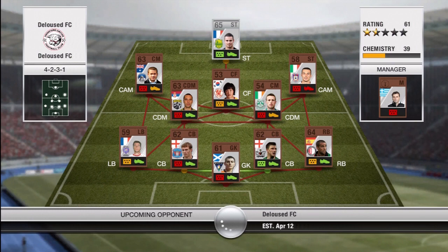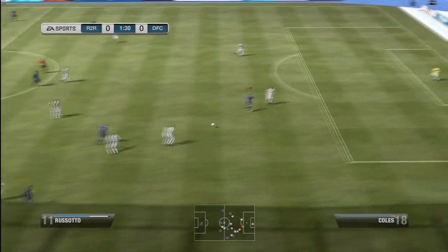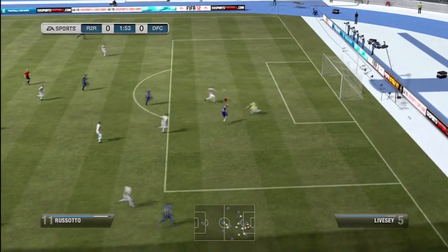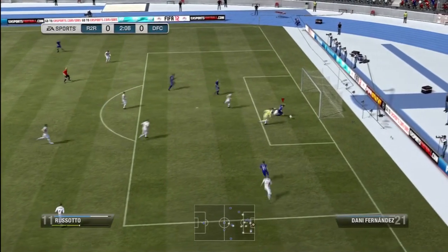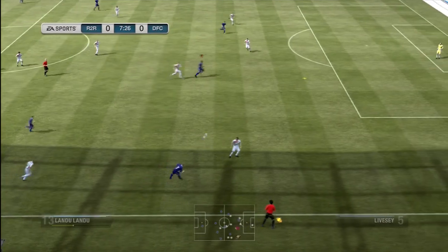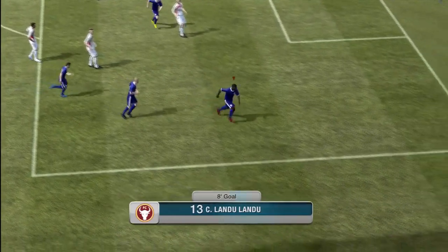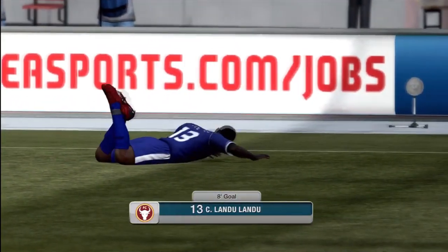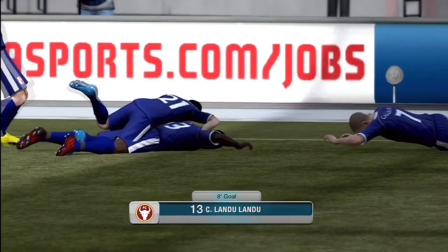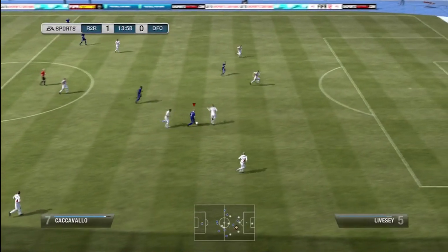We went off and played our final game, coming up against a 4-2-3-1 team with a silver striker up front in the right formation, so I was a little bit worried about his striker but everywhere else in the team looked pretty weak. We had a really good chance early on with Risotto doing all the hard work going past his defender, over the goalkeeper's head with a rainbow flick, but not managing to finish it off. We did get a quite nice goal through our centre attacking midfielder, the Norway guy Landu Landu, on the volley over his shoulder - it went in at the bottom corner.